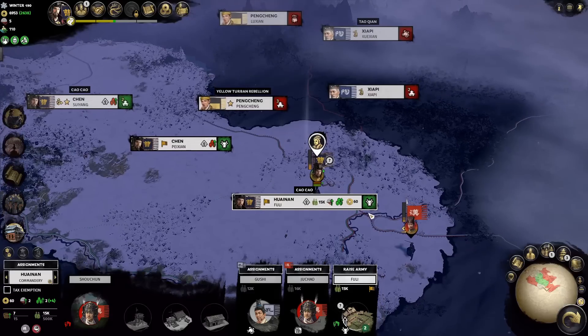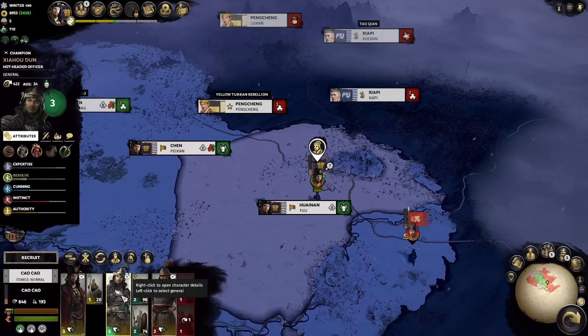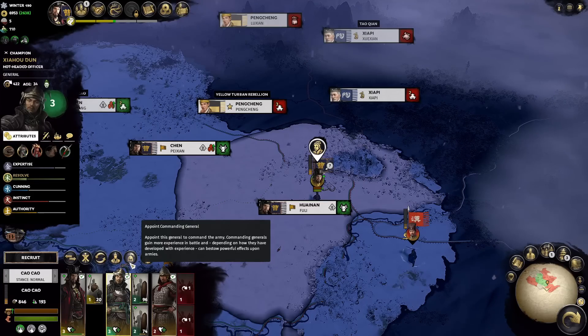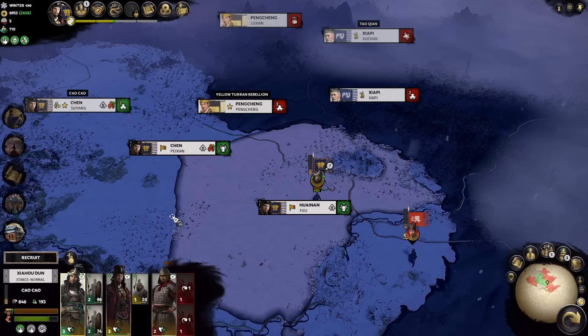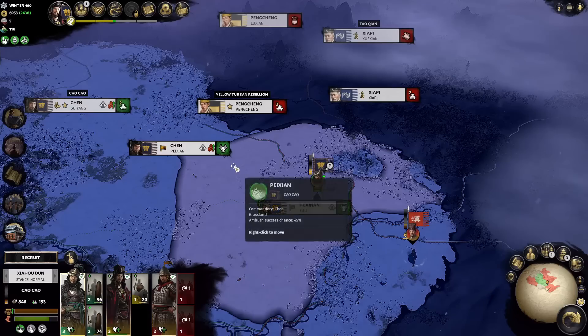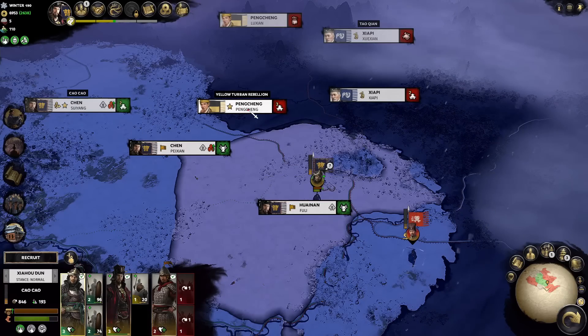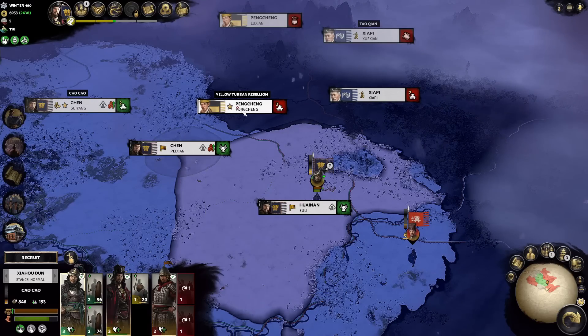We thought about chasing down this army and discovered that because of the river, we can't. There was actually a small mistake where we didn't put Xia Hodun back as the commanding general, because now we have less movement. The bar is full 100%, but Xia Hodun has the reach ability which gives him 25% extra. By making him our commanding general, the maximum action points go up to 125%. If we had done this switch at the end of last turn, we would have gotten 25% extra movement and perhaps could have reached Pengcheng this turn.